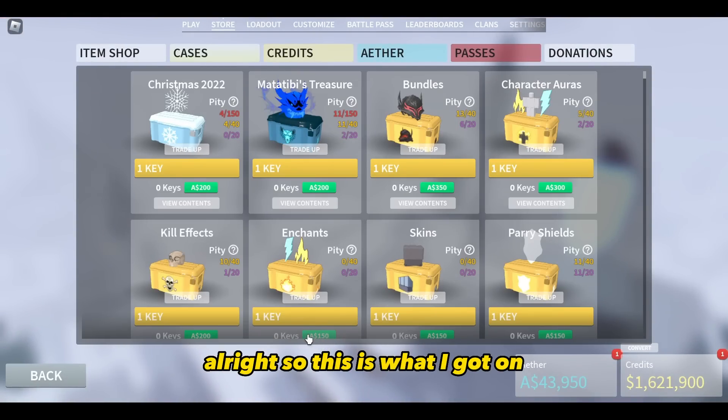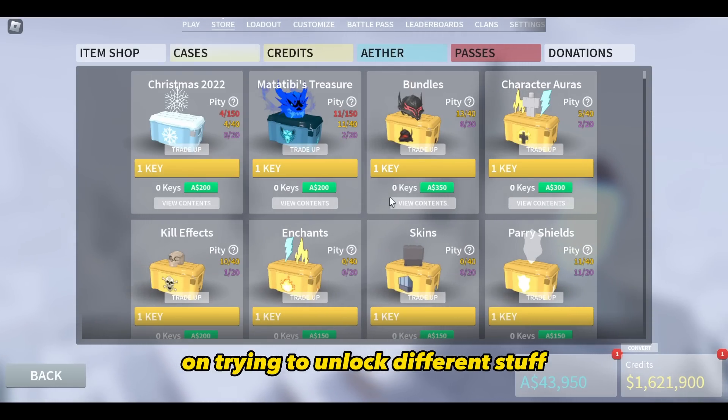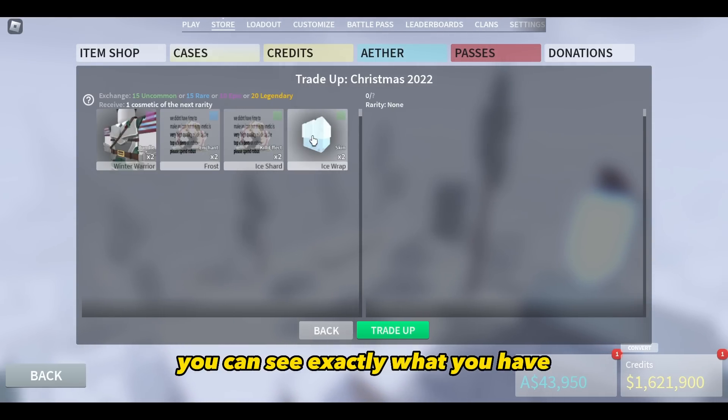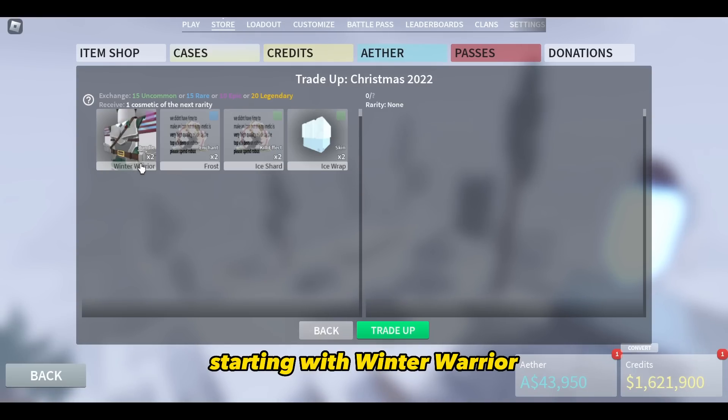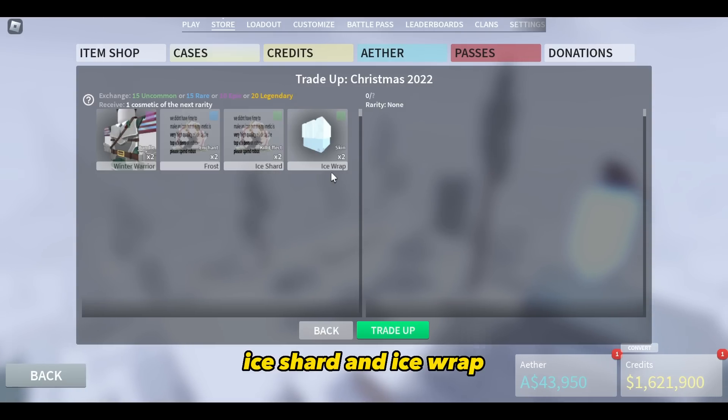Alright, so this is what I got after unlocking all of them. After spending 30,000 8ers on trying to unlock different stuff, if you click trade up you can see exactly what you have. Starting with Winter Warrior — I have two Winter Warriors. I have a Frost, Ice Shard, and Ice Wrap.